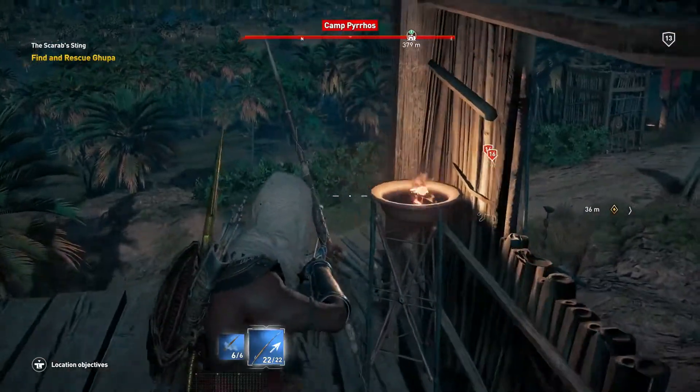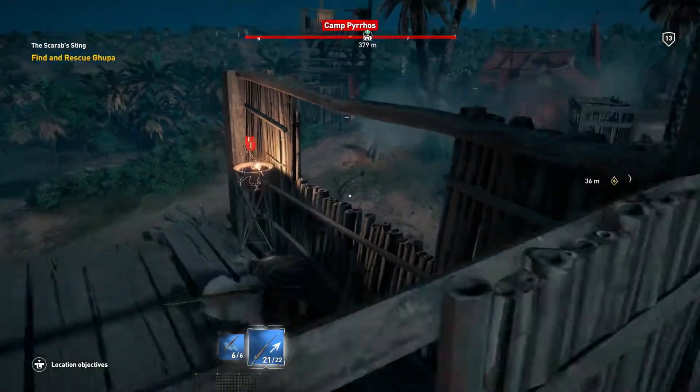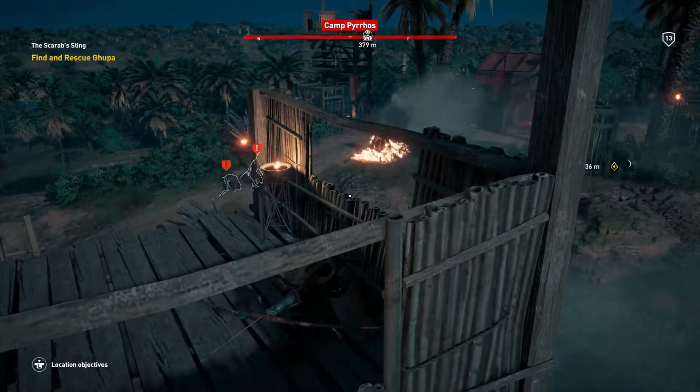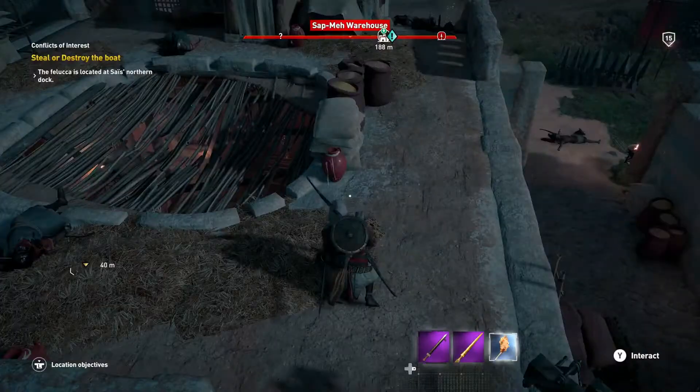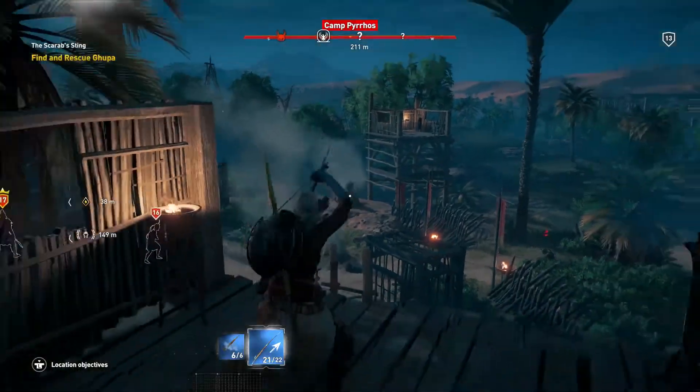One of my favorite ways to play stealthy is to create those distractions — set a fire over here, everyone gets a little alarmed, and you go accomplish your objective. A lot of people don't realize it, but you have a torch that you can take out and toss to create a distraction. That's another stealth tool that you have.